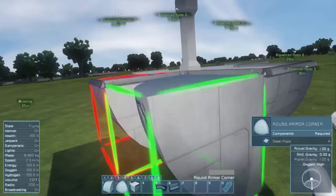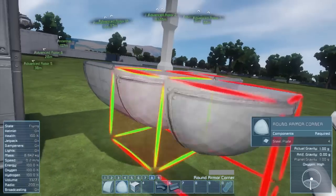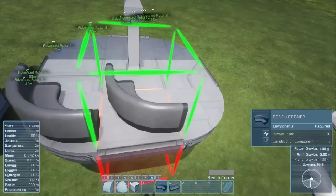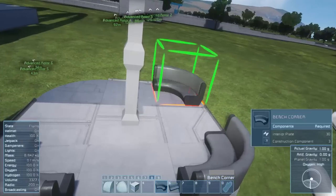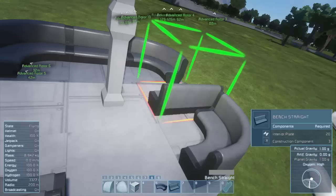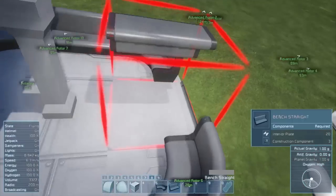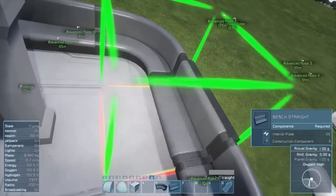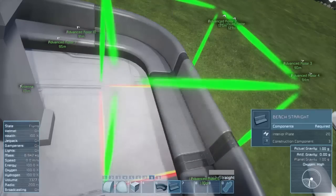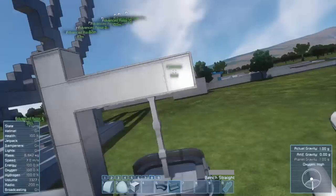I swear in the latest version of Space Engineers the blocks now remember their previous orientation - I don't remember them doing that. So that will be where all the couches go. There's not going to be a lot of safety railings in this park, we're just going to trust the user not to kill themselves. This couch is going to be very useful in a lot of rides. That'll be how we ride around.